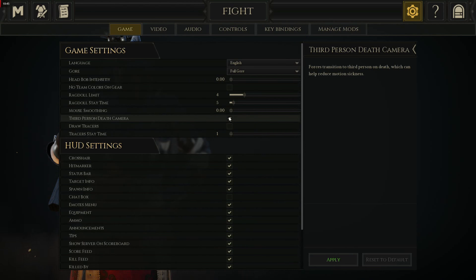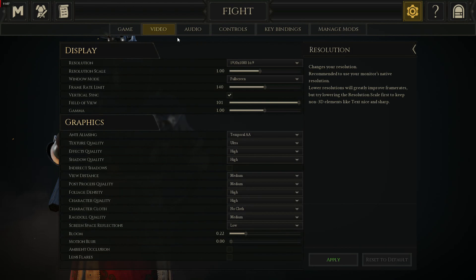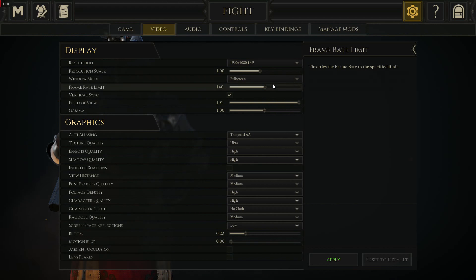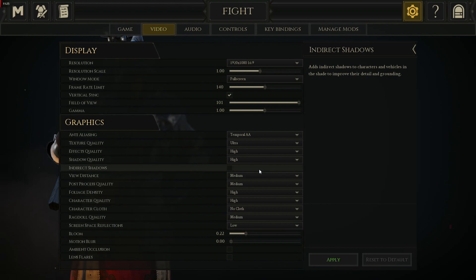Third person death camera — I checked this off because if you get decapitated in first person, your head goes rolling down a hill. It doesn't give me motion sickness, but it's not very pleasant to look at. So definitely check this off if you're in agreement. I turn off my boxes because I'm recording — that's all personal preference. I play on 1080p, which is probably what 80% of people are playing on. I prefer full screen. Keep the resolution scale at 1.0 unless you're doing GPU scaling. V-Sync I turned on because I was having some tearing — it might have lowered my FPS by a few but it makes recordings a little clearer.